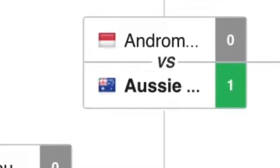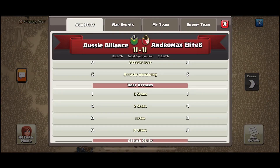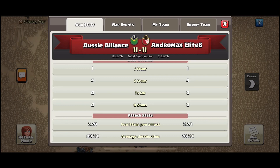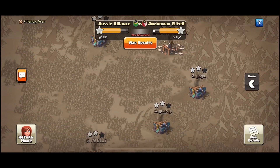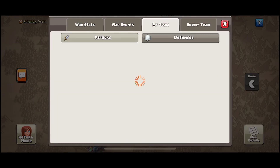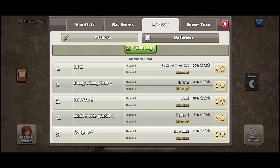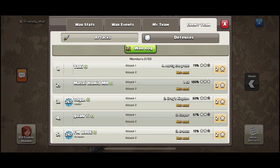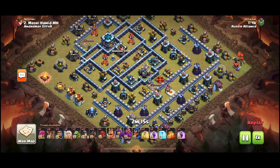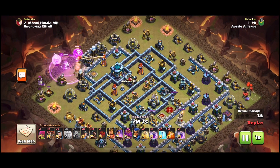After winning, Aussie Alliance moved to the third round against Andromax — another close war in stars, ending 11-11, but Aussie Alliance had a lot more on percentage. This time the three-star came from TK, who had one-starred in the previous round. Trento again came close with a 97% two-star. We'll likely see a triple from him on day two.